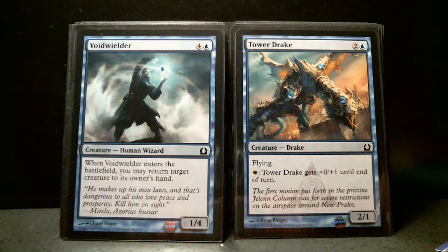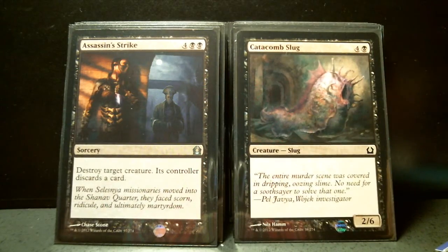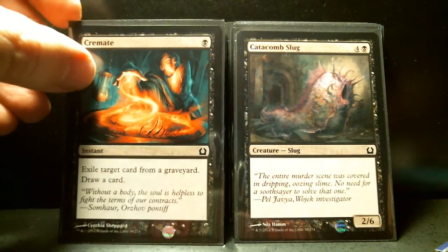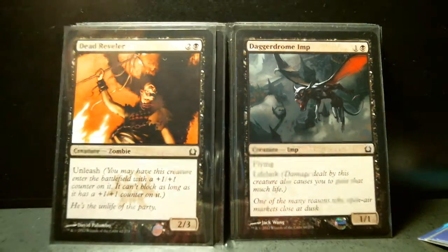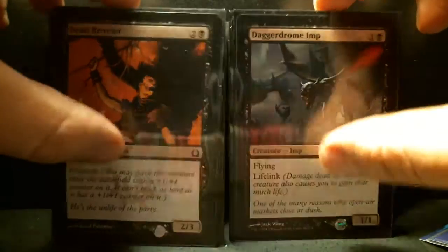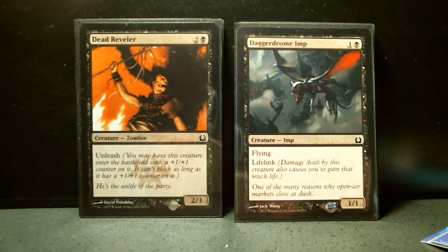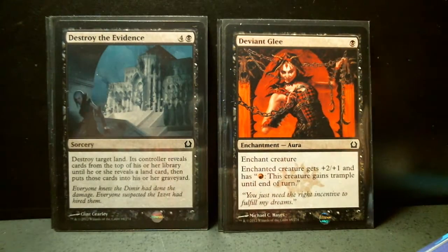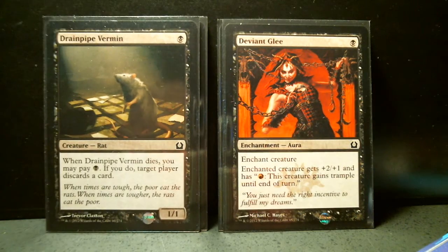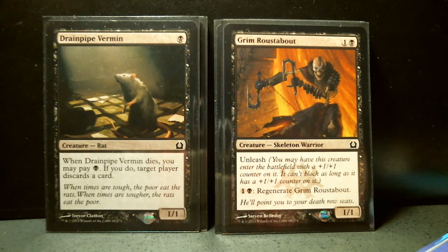So now I'm going to go to the black cards. So far, five cards that I'm missing. Assassin's Strike, Catacomb Slug, Cremate, Daggerdrome Imp. I am missing Dark Revenant — that's the first black card I'm missing. Dead Reveler. Then I am missing Desecration Demon, so I'm missing two so far. Destroy the Evidence, Deviant Glee, Drainpipe Vermin. I'm missing Grave Betrayal, Grim Roustabout, Lunch Party.